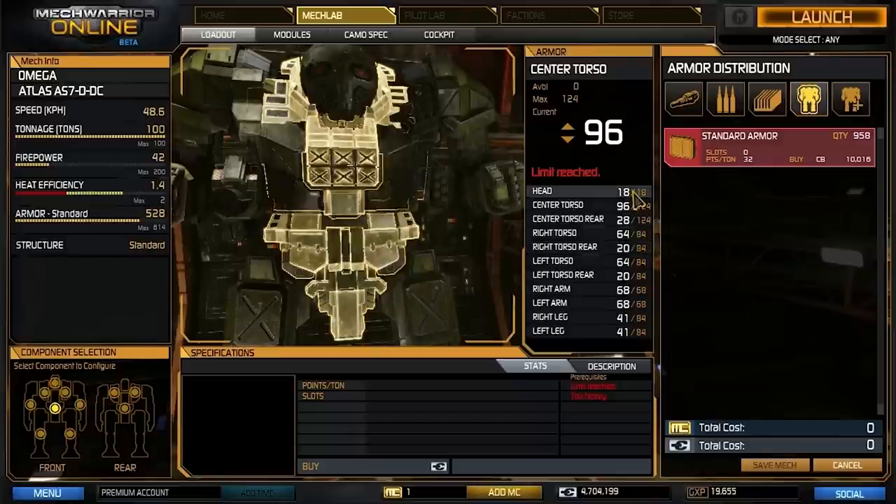We have pretty much full armor across the board, except for our legs — I never really have legs blown out, so it's not really an issue. We can save a few extra tons by lowering it. I'm comfortable with the number I'm at, around 40. I will usually get through matches without having it more than two-thirds damaged, so I'm pretty happy with that.